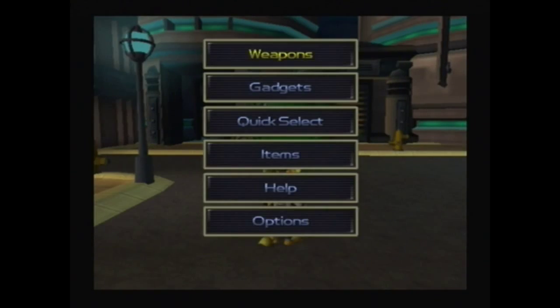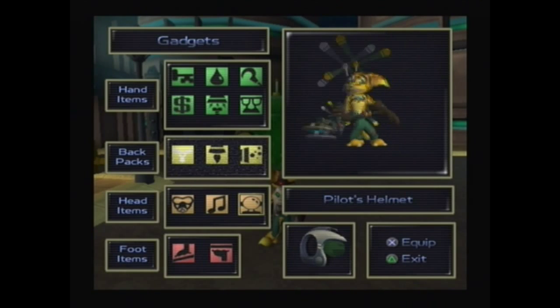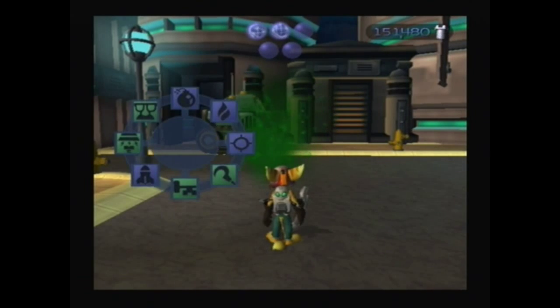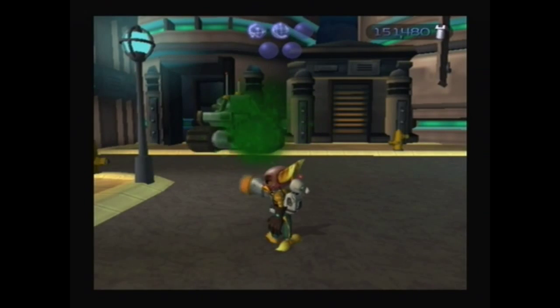You can actually do this without this other gadget, but — here it is — the O2 mask. This is recommended for getting this skill point. I've done it without it but it makes it a lot harder. So now, the weapon we want is the Morpho Ray.